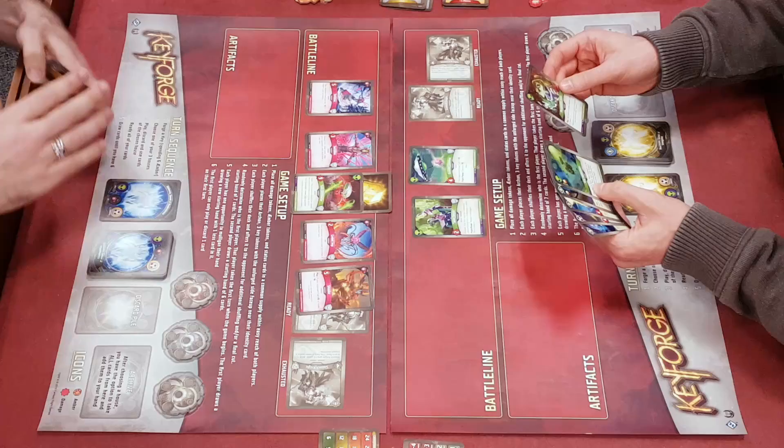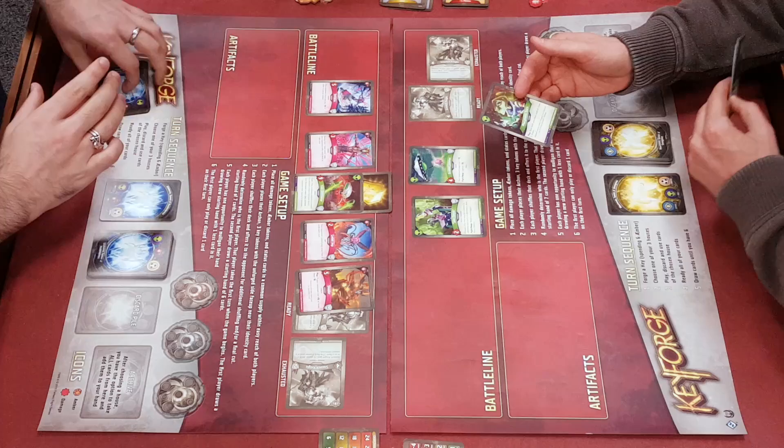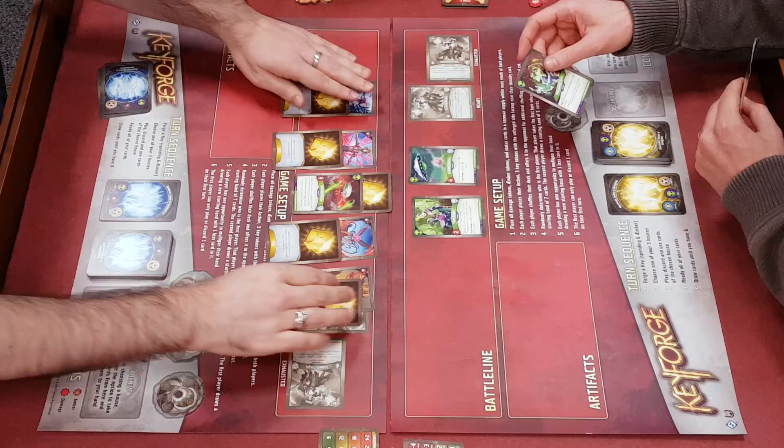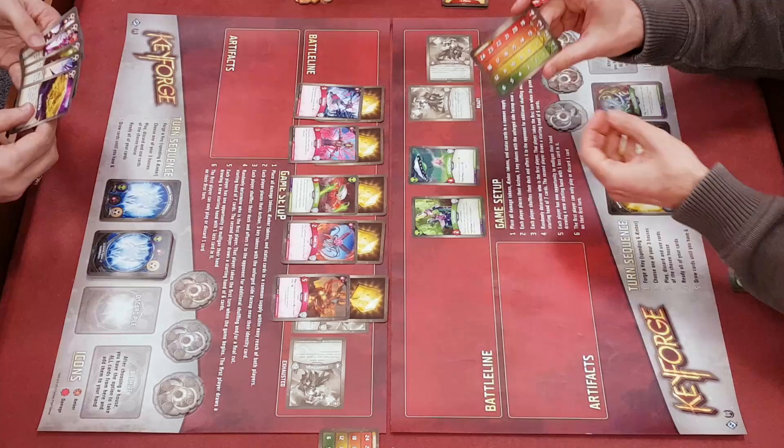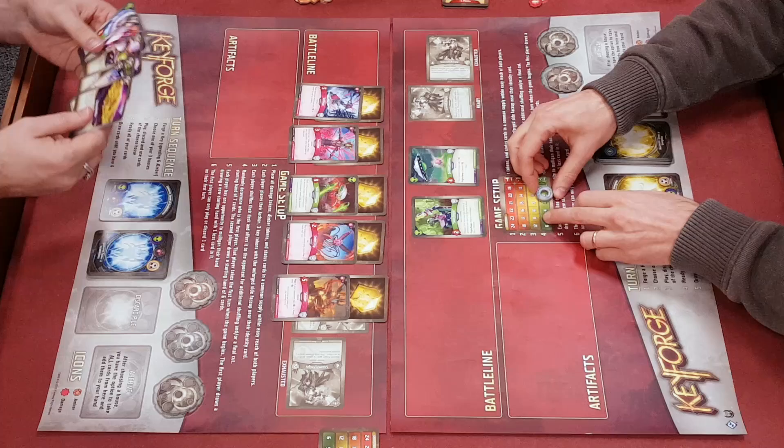We need to do something about all those creatures. So I'm going to play Phosphorus Stars - I'm going to play Mars again. I'm going to stun each non-Mars creature. So that's pretty handy, because it stuns all of Steve's creatures. But I gain two chains. Chains are not so fun. I have this little chain card and a token for it. It means for the next two rounds, because we've got two chains, I'm going to be drawing one fewer card. So I can only draw two.